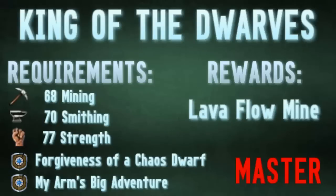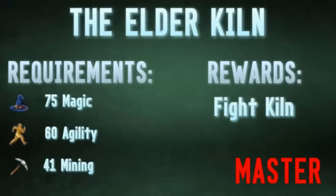Then we have King of the Dwarves, which unlocks the Lava Flow Mine — a great way to train Mining up until about level 77 or 80 when you move on to Living Rock Caverns. You can also get your Lava Flow Mining Suit here, which gives bonus Mining XP and will help make the journey to 99 Mining even faster.